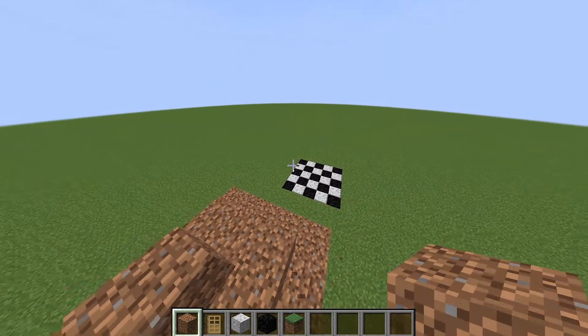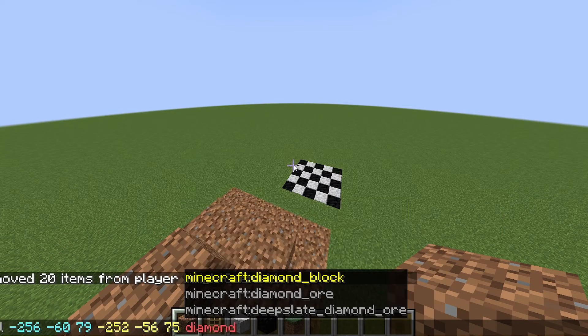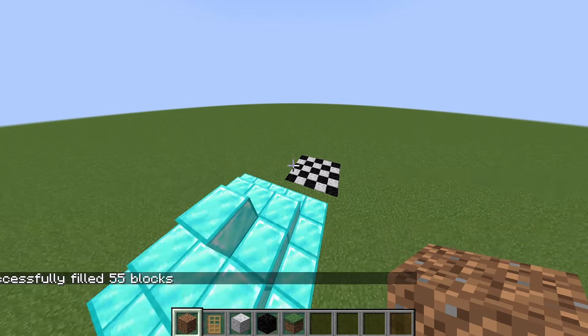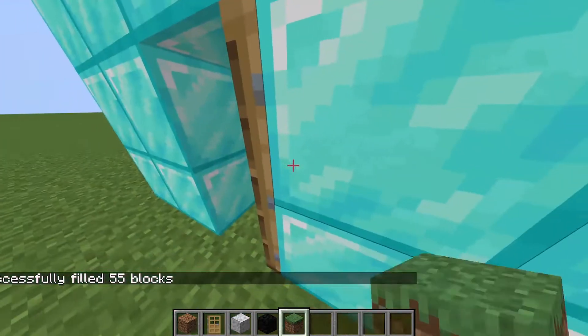Then you do what you do to get the coordinates and copy that. Then we can do /fill with those coordinates. And then we want to pick which block you want to replace it with — so I'm going to do diamond block. And then you want to do 'replace' and then 'dirt,' which it's probably going to be. And then we have simple diamonds just like this and we can enter.